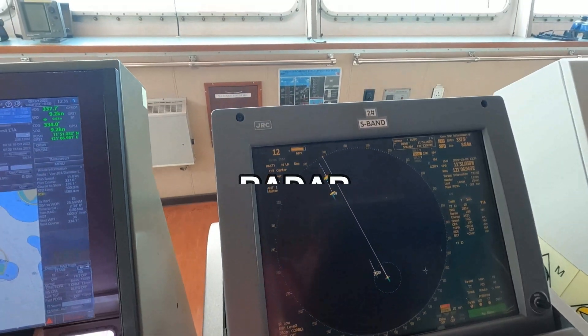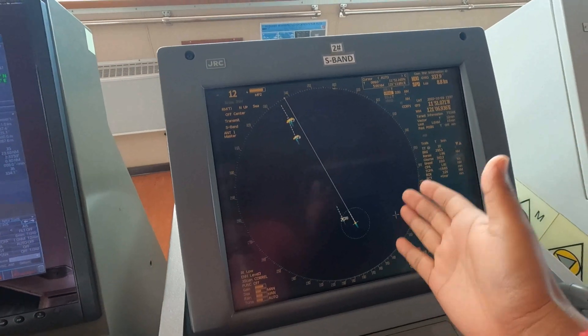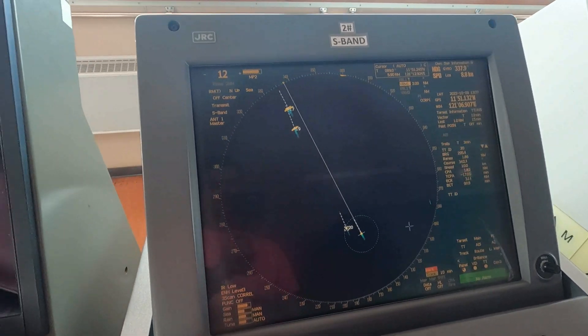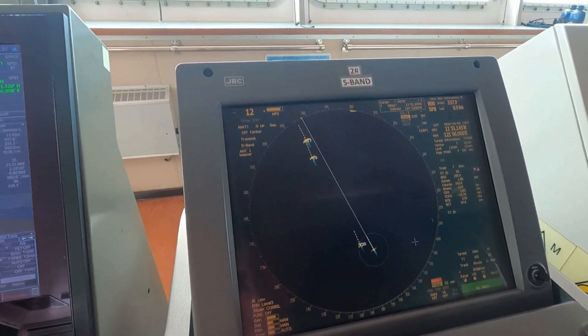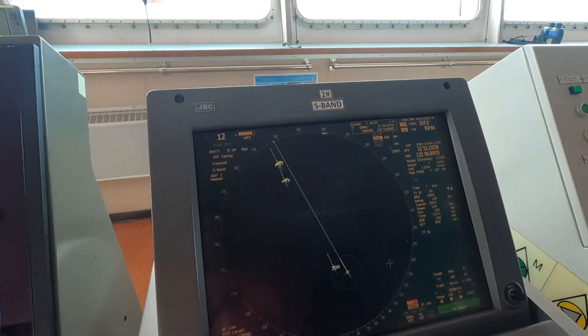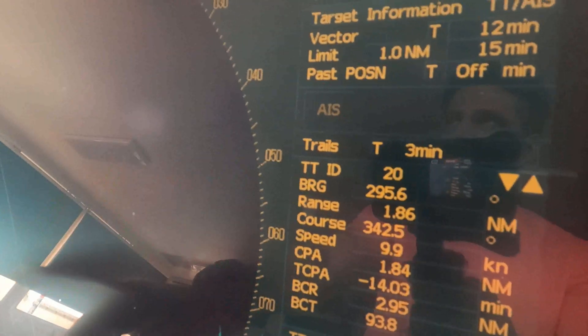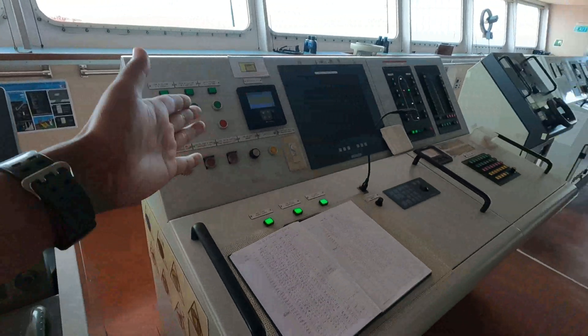For collision avoidance, this is the Radar. This equipment has an ARPA inbuilt, which calculates the approach of our vessel and the approach of a target vessel, and gives us information on how we are going to pass clear of the other vessel. As you can see, we are proceeding from over here — these are the details of target number 20, which is close to our port side. All these details we can get from the radar.